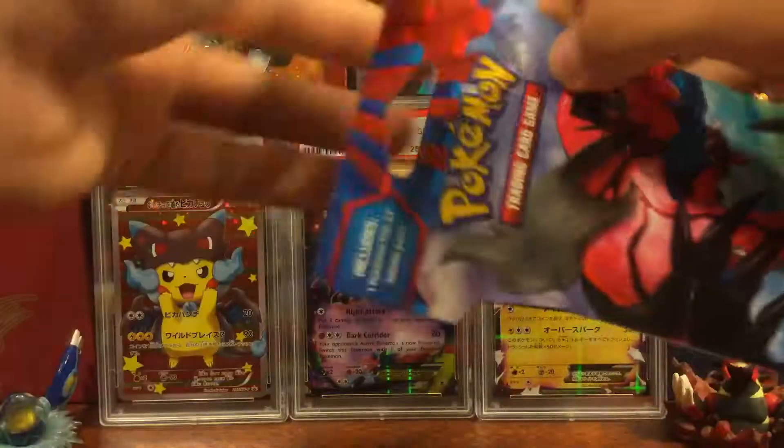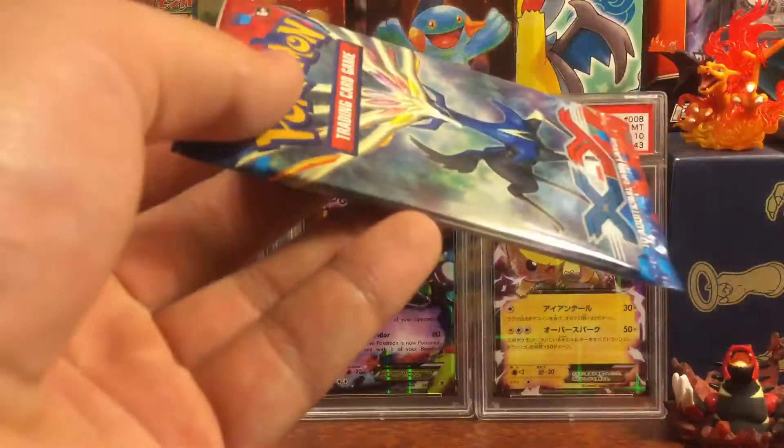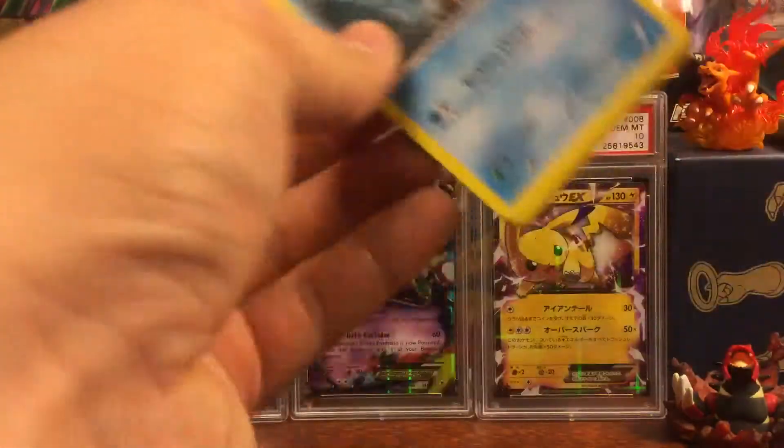Starting with the Eevee art pack. Really hoping to get either a full art Venusaur or full art Blastoise, or just a Blastoise EX — any starter, I guess.